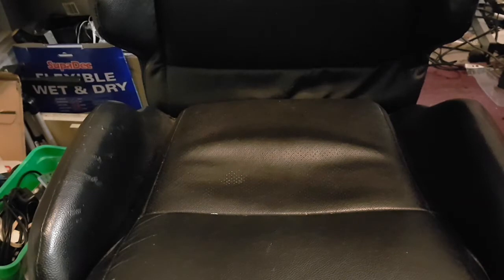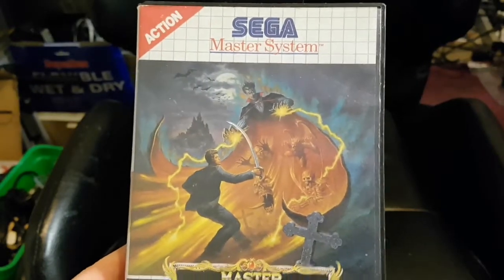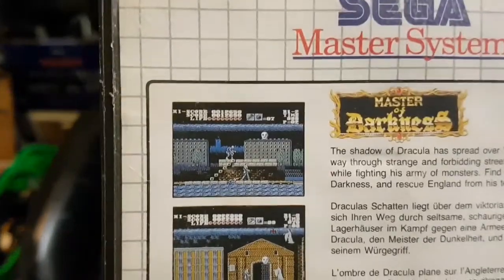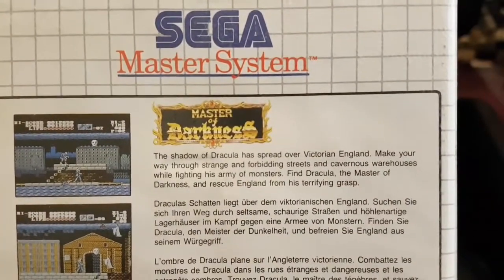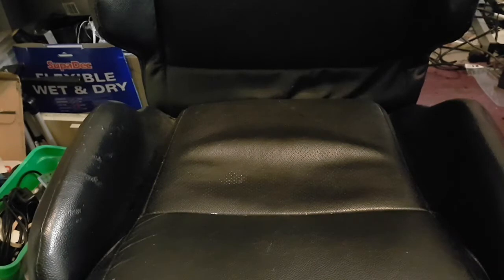Another game, which is sort of Sega's answer to Castlevania, is Master of Darkness. If you look at it, it's a massive rip-off of Castlevania. I've seen it on several YouTubers' videos and it's been going up in price, so I picked it up probably a year or two ago once I found out about it. I've yet to play it, but it looks pretty cool.